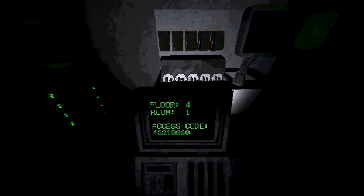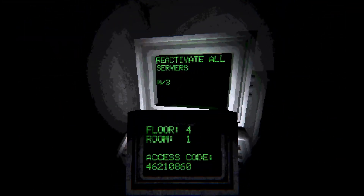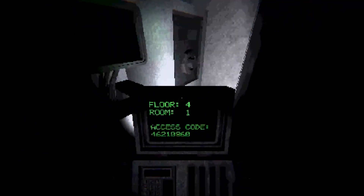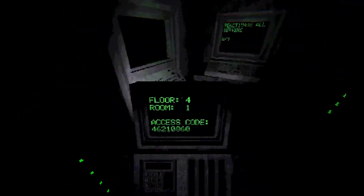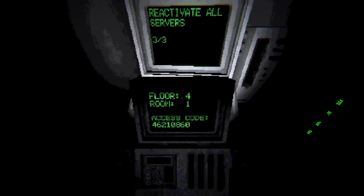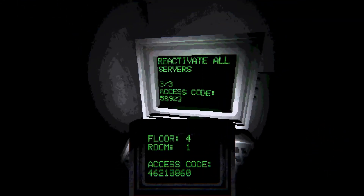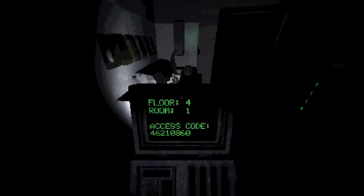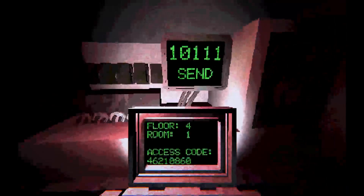Okay, what am I supposed to do here? Reactivate all servers. Access code: five, eight, nine, two, three. Where do I put it? What was the access code — five, eight, nine, two, three. Five, eight, nine, two, three. All right, send.